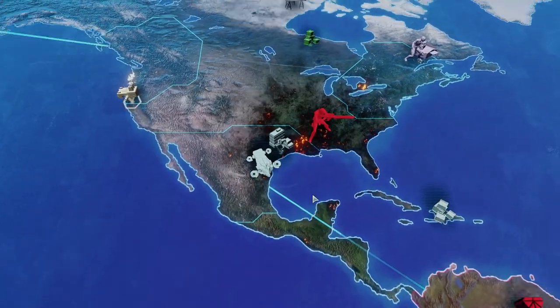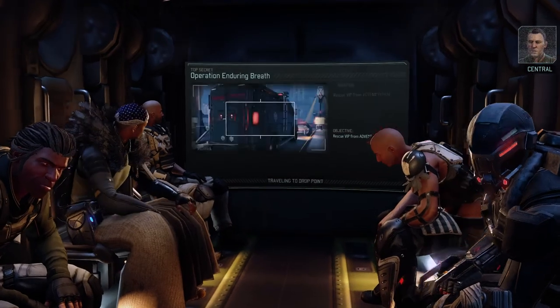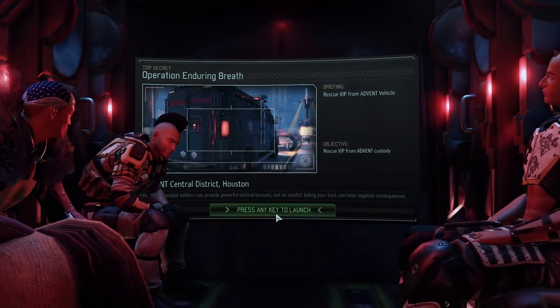All righty, Sky Ranger in position to drop. We are almost there and ready for whatever they can throw our way. Moving in to neutralize any alien forces protecting the transport vehicle, lock down the AO and secure the target package. I like the thing on his — or her — shoulders.